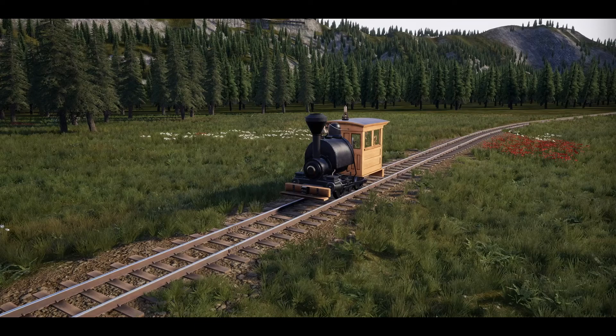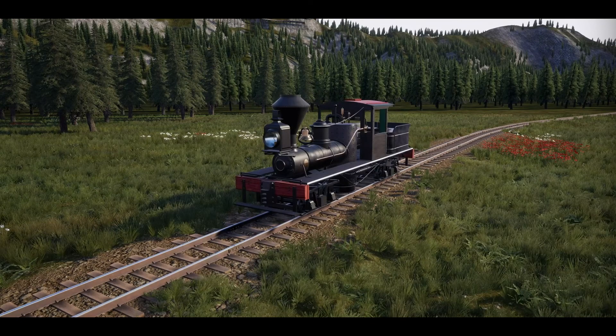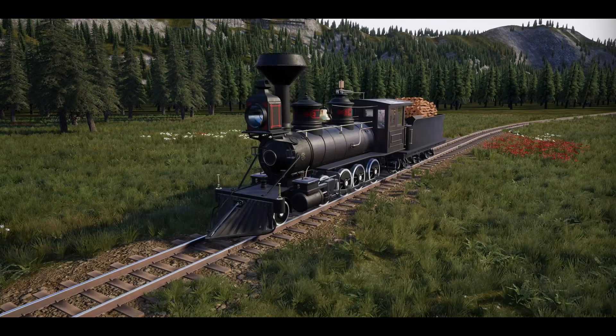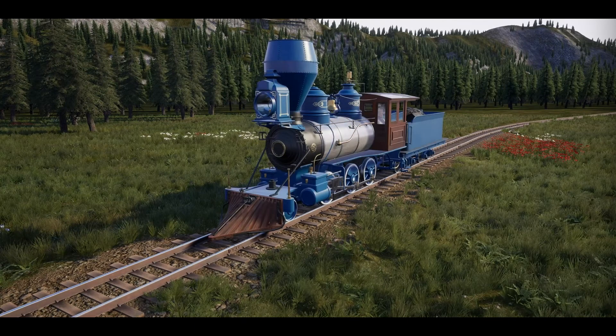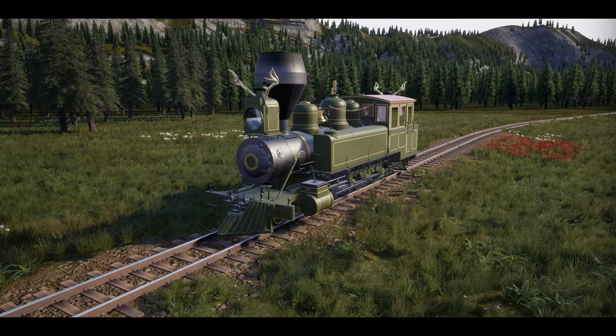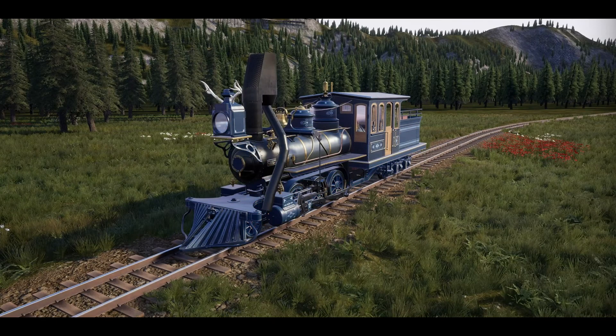At the beginning of the game, you will start with a small locomotive named Betsy. As you progress throughout the game, you will be able to unlock a wide variety of different engines and cars, each with different specifications and designs. You are also able to customize your trains with new attachments, upgrades and different paint schemes. There's a plethora of rolling stock to choose from, so you can ride your train in style.